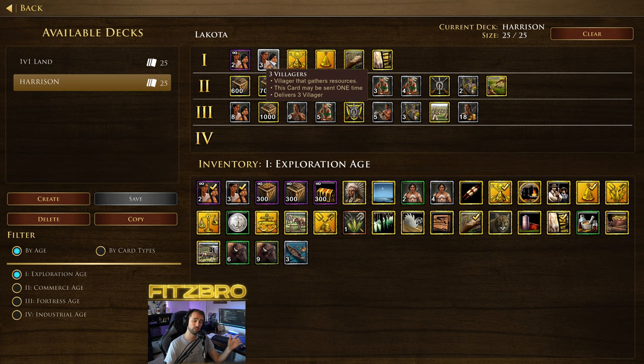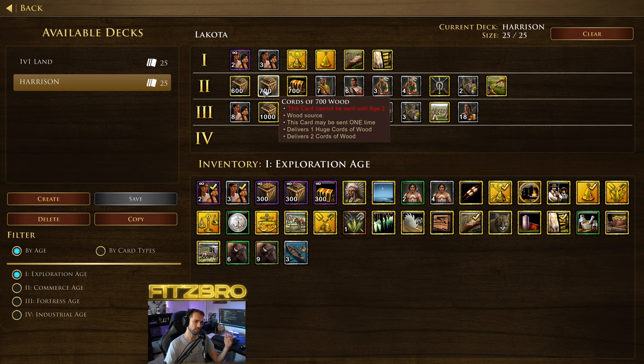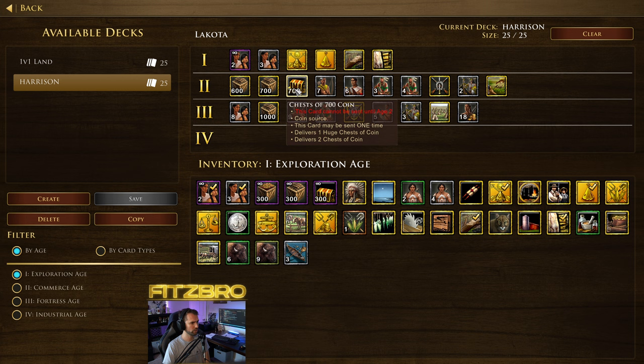In transition to the second Age with the fast age, I've been getting a second trade post and then shipping four Axe Riders right away. Go harass, second ship 700 Wood — just like described before — then follow that up with 700 Gold. So you can put all your villagers basically on food. Once you have that second trade post down, ship that 700 Wood to get the Stagecoach, the Market, and two stables. By the time those stables are built, you'll probably have your second shipment on the way, especially if you've been picking off villagers or gathering treasures with your Axe Riders. Ship the 700 Gold, get all your villagers on food, and then you can train 10 Bow Riders.